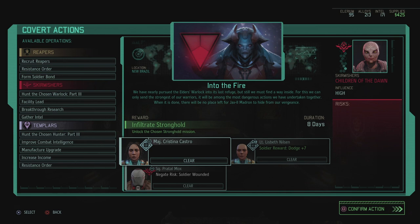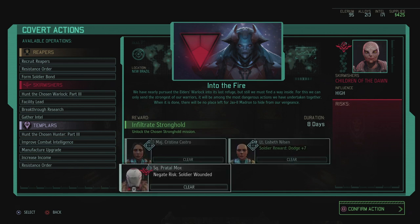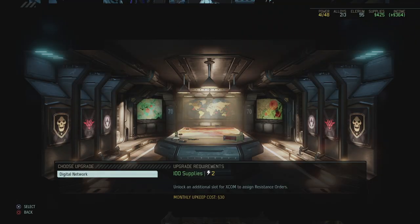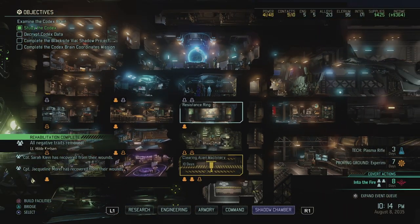Christina is going to go out as the major on this covert action since she just hit that rank. Then Lisbeth gets extra dodge, and I'm going to use Praetal Mox - I'm not using him in an actual mission so I feel like I'm still obeying my prerequisites. We need to send in a Skirmisher anyway or it would be blocked. Begin action! And if we upgrade the resistance ring we get an additional XCOM slot for resistance orders.